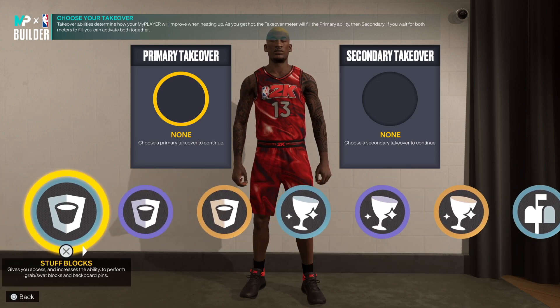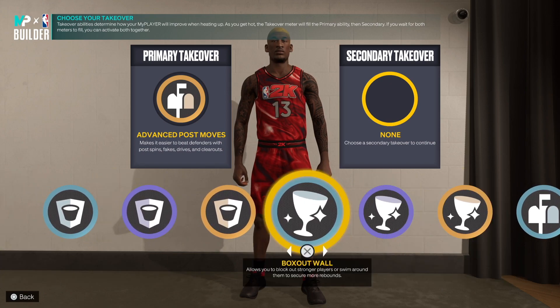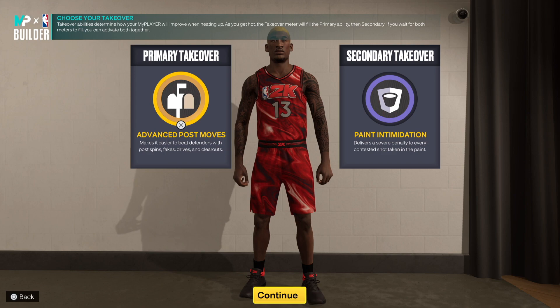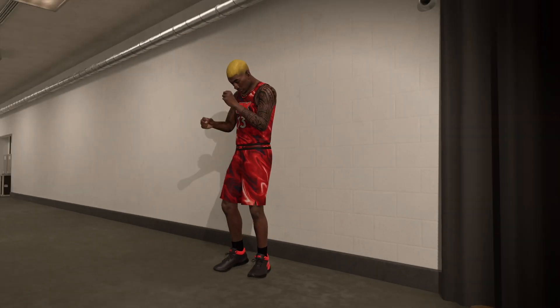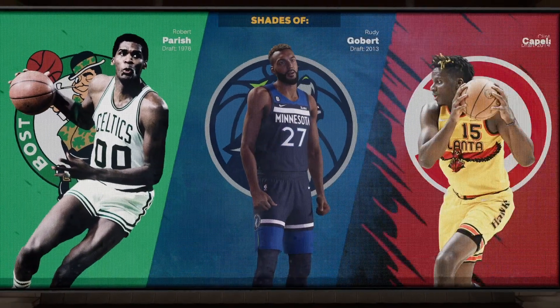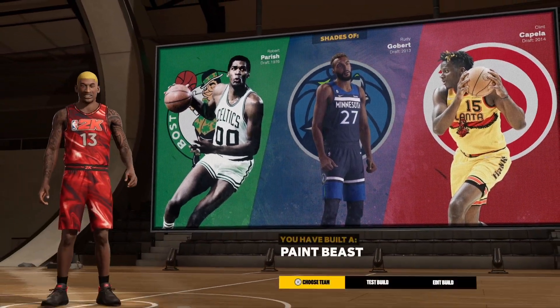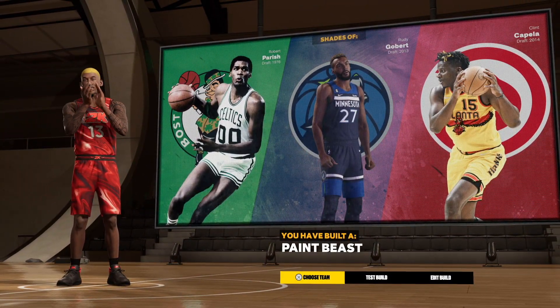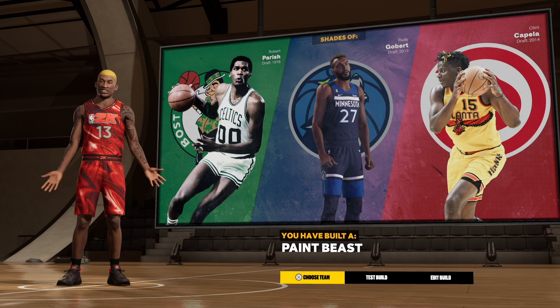If you want to be super dominant you could go with paint intimidation as a takeover — offense and defense options. You can choose whatever takeover you'd like. Let's continue and see what this build compares to. We didn't get the Philly Wilt Chamberlain comparison, but these are his exact stats, so you can't go wrong with that.